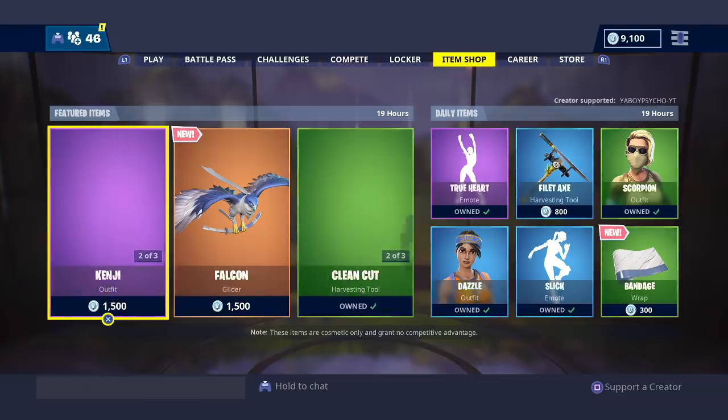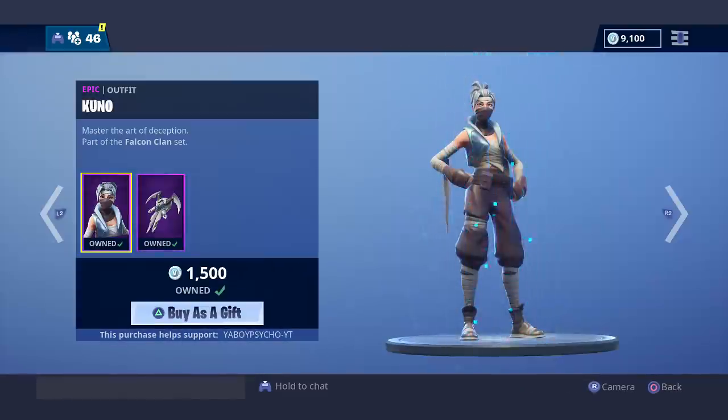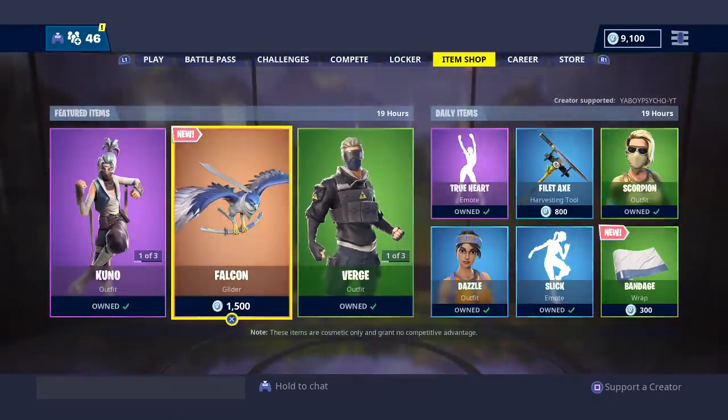Yo, what up homies? It's your boy Saiko. And as you can see, we recently had the Kenji and the Kuno skins re-released in the Fortnite shop along with the harvesting tool, and then we also got a new item, which is the Falcon Glider.